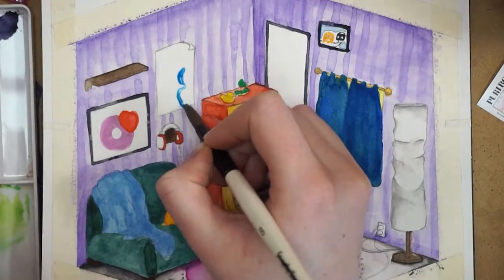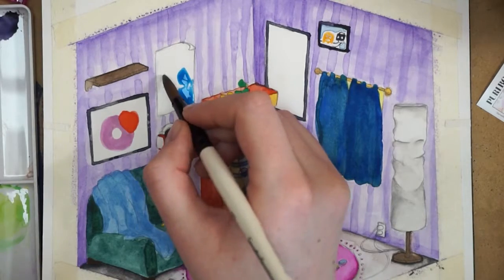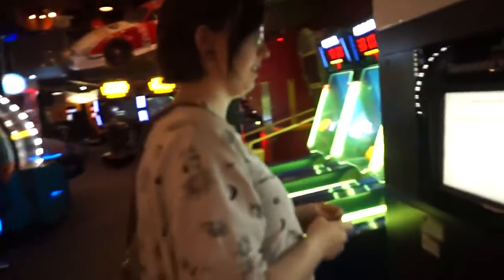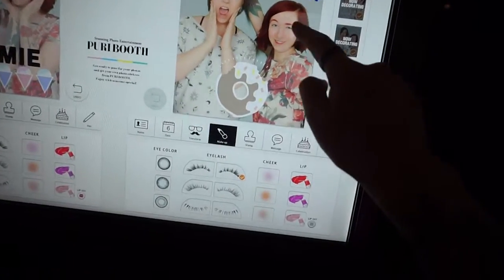This doughnut, strawberry, and green and blue pair are from the photo booth as well. It was an Asian style photo booth called a puri booth, which had way too much cool customization. I even gave myself fabulous eyelashes. We be beautiful. We look so fab.